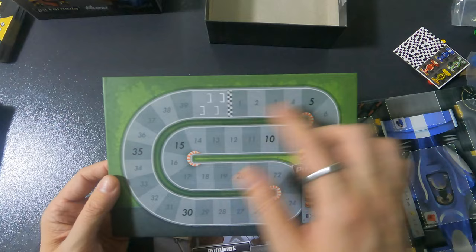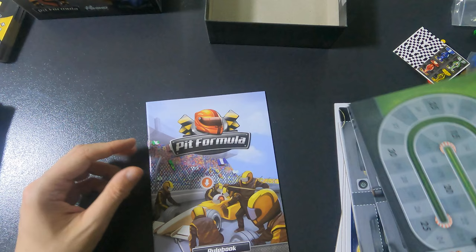This is the track where the car will be moving around — actually I think it's the scoreboard. And then we have the rule book.